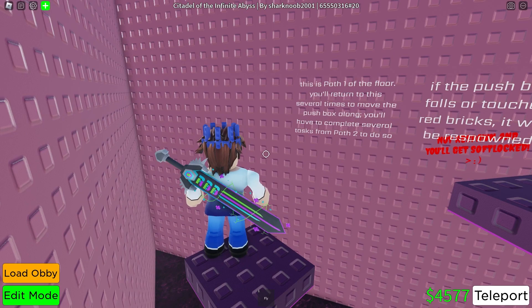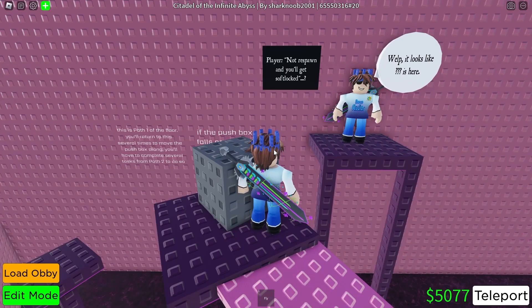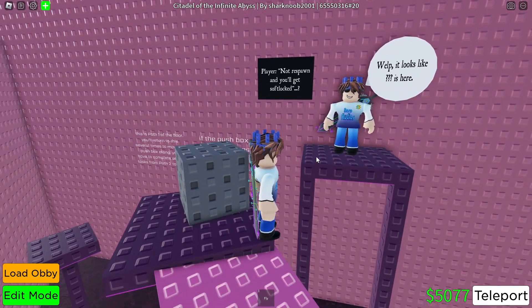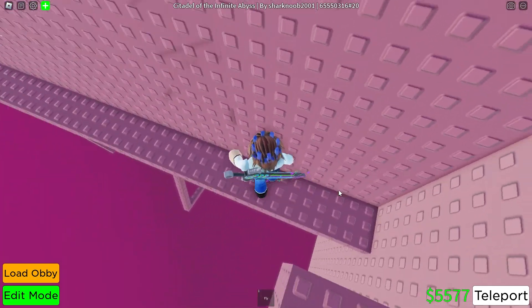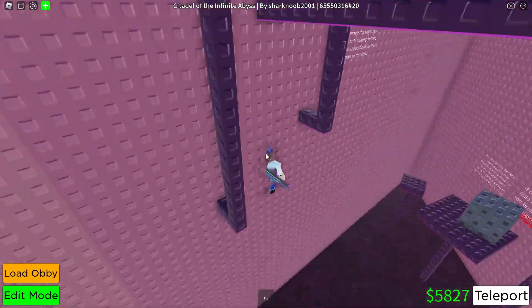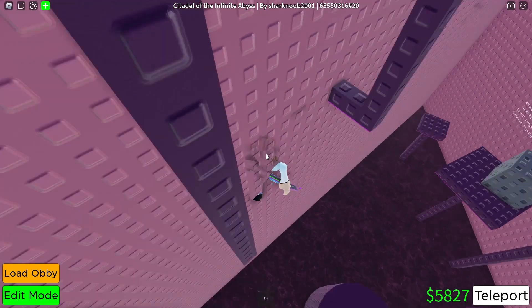This is path one of the floor — you'll return several times to move the pushbox along and complete tasks from path two. If the pushbox falls or touches red bricks, it will not be respawned and you'll get softlocked. If the player falls, that's fine — you just get teleported back outside. But if the pushbox falls, it gets teleported somewhere you can't retrieve it and you get softlocked.